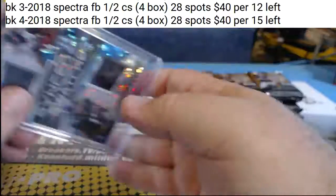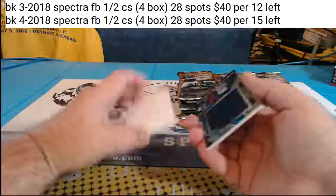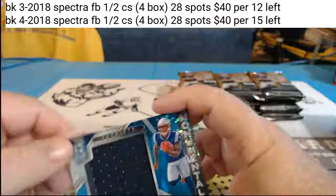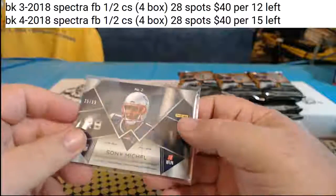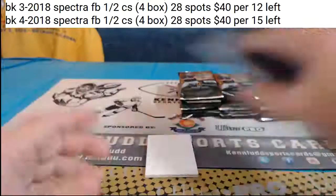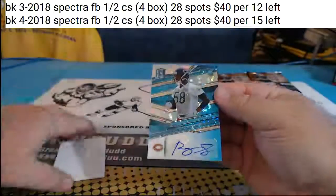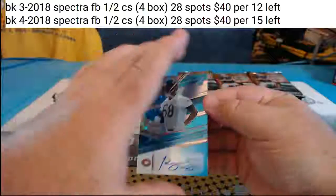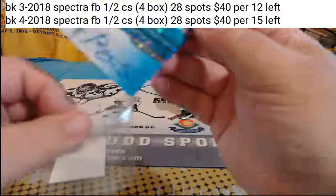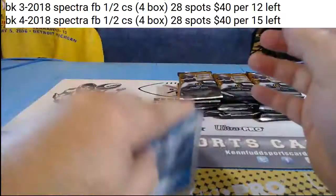Break number three is the start of a fresh case for you guys that just rolled in — this is the second half of the first case. Sony Mitchell Blue Monumental for the Patriots, 25 of 99. And the autograph in this pack going to the Bears — Roquan Smith to 149, blue rookie autograph. Box number two, blue.